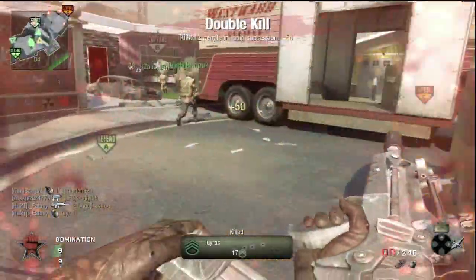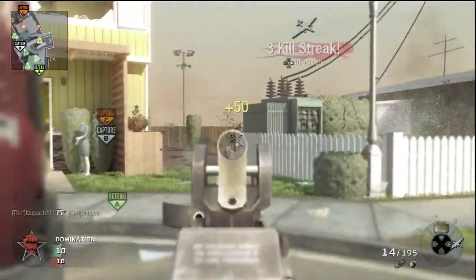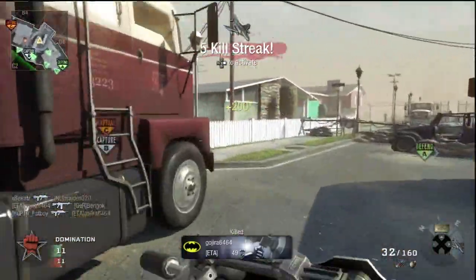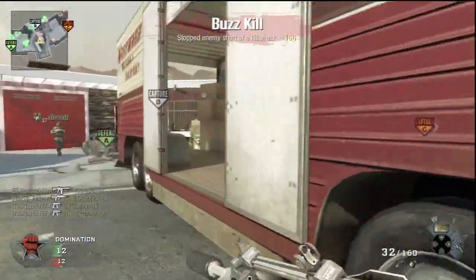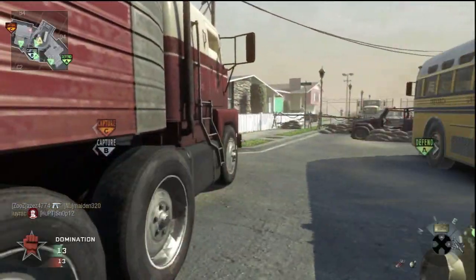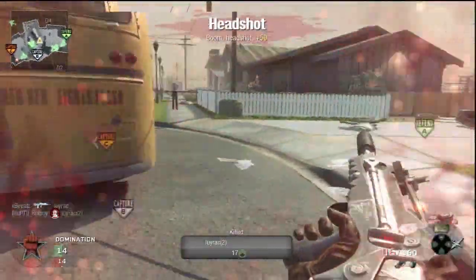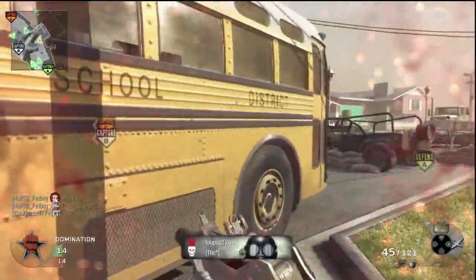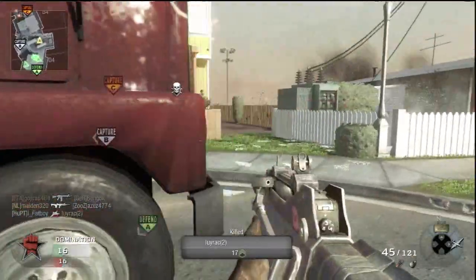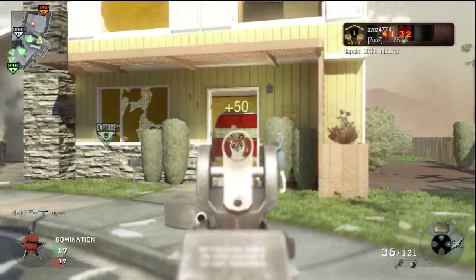As you can see, we have a struggle to capture B. What's really helpful on this map is the napalm strike — in this situation I would have placed it right in front of the enemy's house so they won't be able to pass through there, and we can take B more easily. I also prefer frag grenades over Semtex because frag grenades roll a little bit when they hit the ground.